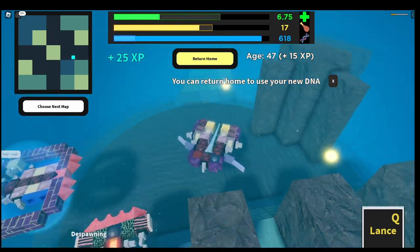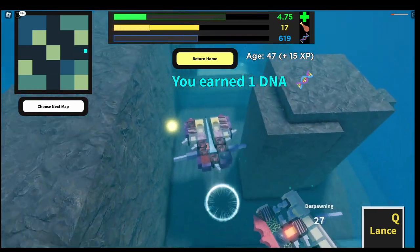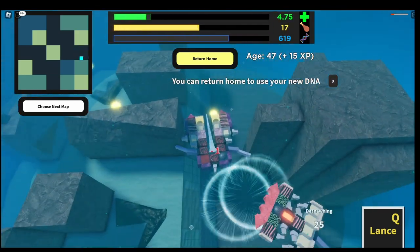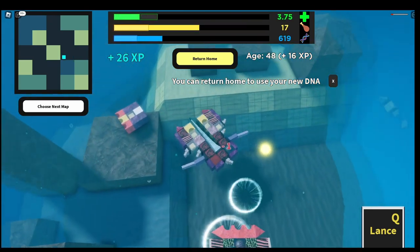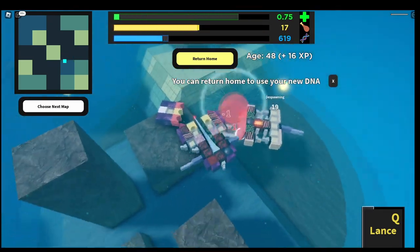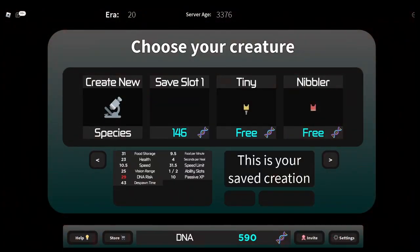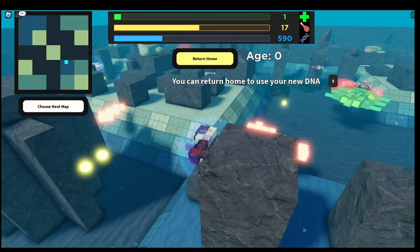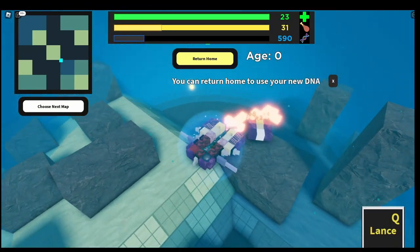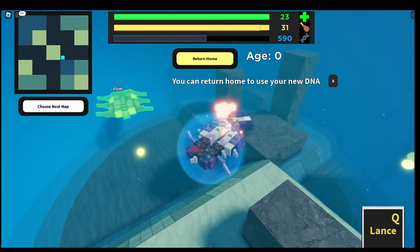The thing about this creature is that it doesn't exactly struggle, but it's not really good against Stingray either. The armor on the butt's pretty helpful, but you can't do much against it because you can't really turn around and hit it, especially with the way the Lance works making you stay still. Lost a bit of DNA - it's annoying. I have to rebuild the Lance all the way again.